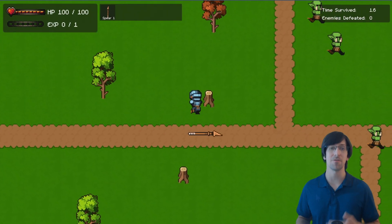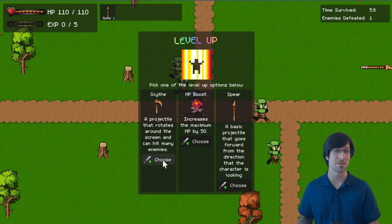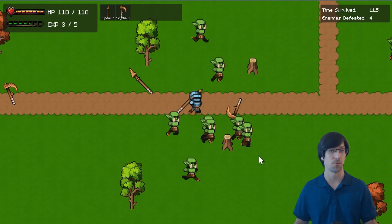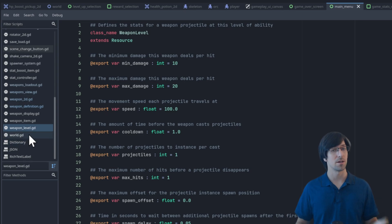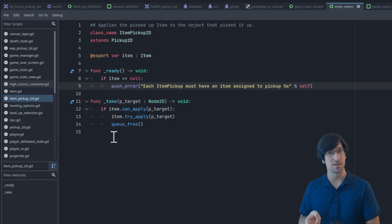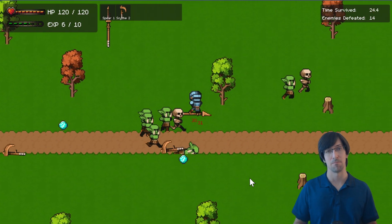So if you've ever thought about making your own fun Survivor-like game, that's exactly what we're going to be doing. We'll build it up step by step, right from scratch. We'll be using the Godot Engine version 4.4, which you probably already know is free and open source. We'll code everything in GDScript, which is the language specifically made for the Godot editor. It's beginner-friendly, easy to read, and tightly integrated into the Godot Engine, so it works fantastically for doing game prototypes like this.